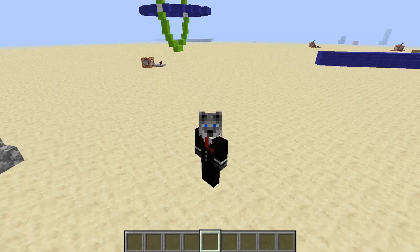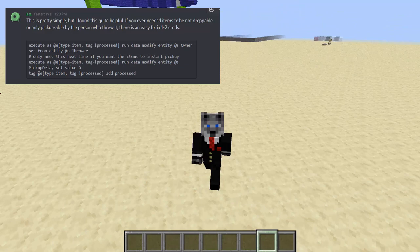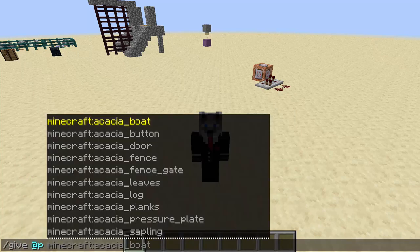Hey guys, Cloboff here, and today we are going to go over a very quick tutorial, but it's kind of important — there's a little nuances. This was kind of inspired by a post made on the MCC Minecraft Command Discord, and it was by RX, and it basically goes over a very simple new way to do preventing players from dropping items, but in a multiplayer-friendly fashion.